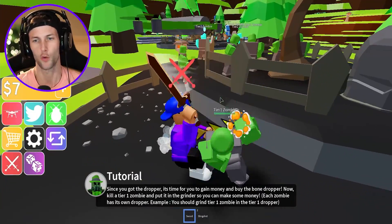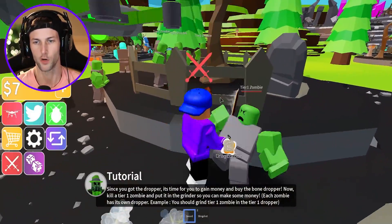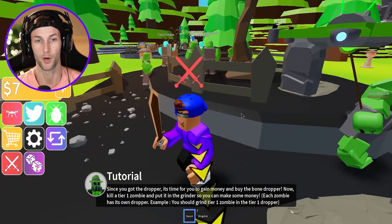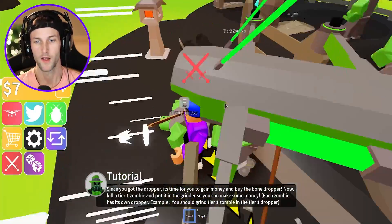We got to get the tier ones — that's all we can do right now. Don't let him touch you, don't let him infect you. We got one of the zombies — put him on the drone. This guy's already weak, you're already weak, boy. Come here.